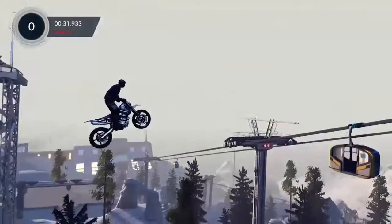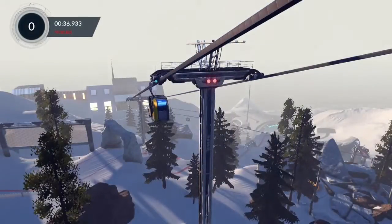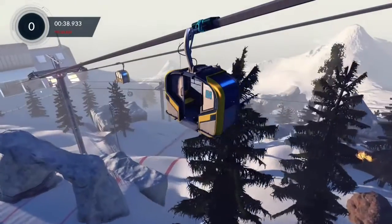Drive forward, and at the right time bail it forward and aim for the ski lift to land right in it, and the squirrel will activate.